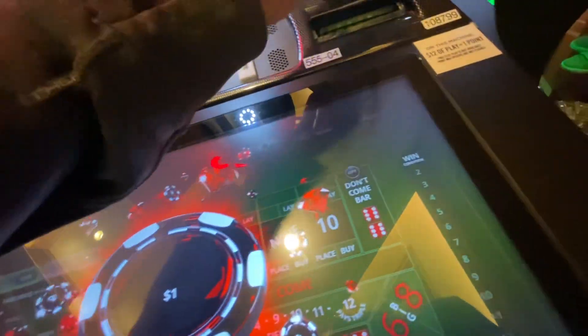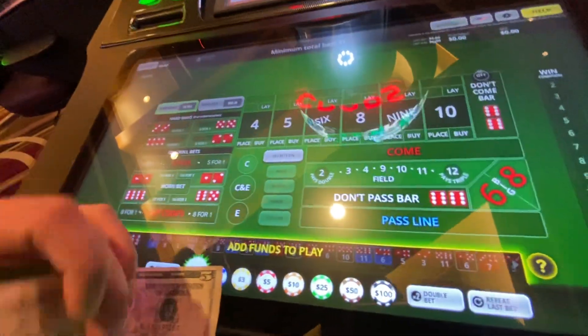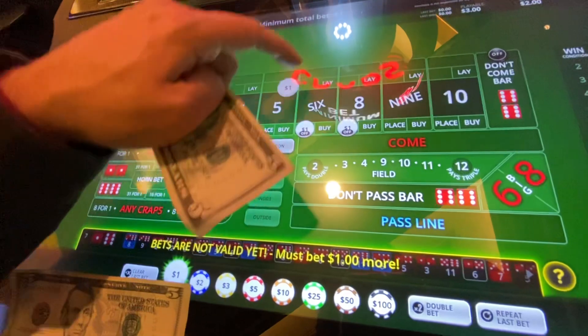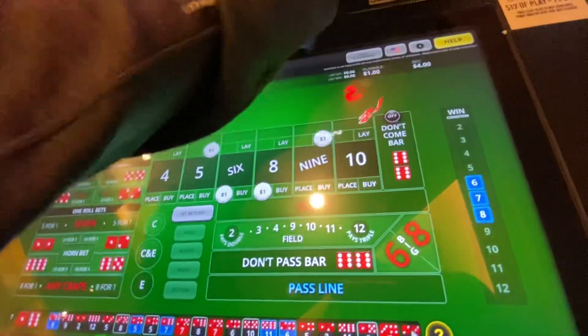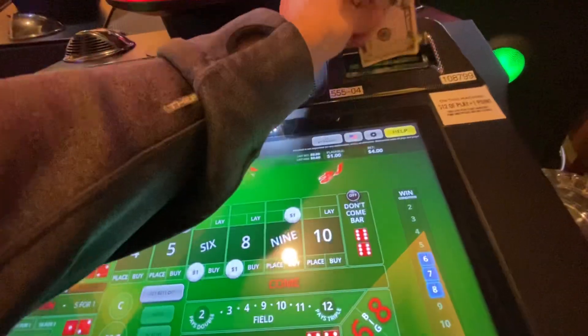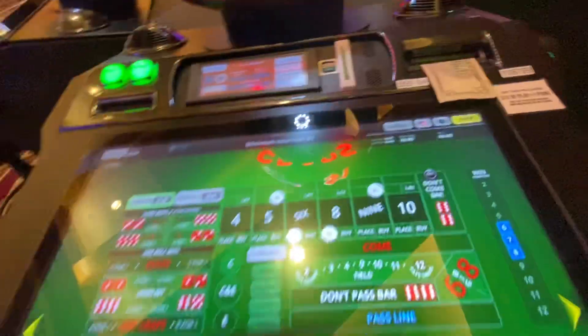We've got $15 and $5 bills here, so I'm going to feed the first one in and kick it off. So this is what we're going to be working with: place, place, lay, lay. We're not even going to be worrying about setting the point. $10 in, last one going in, $15 going in.